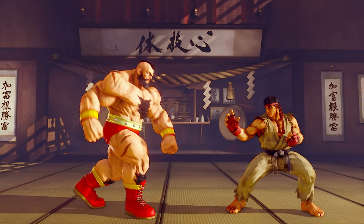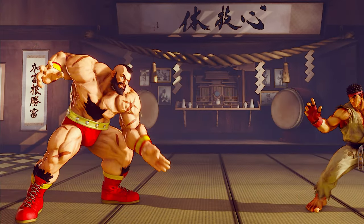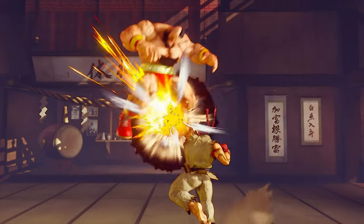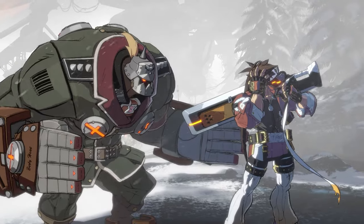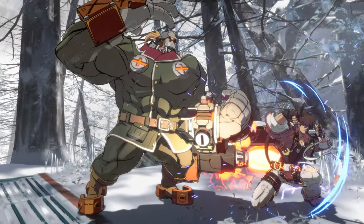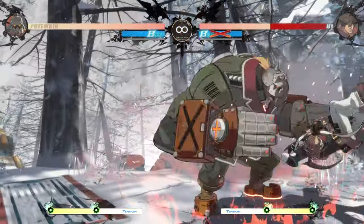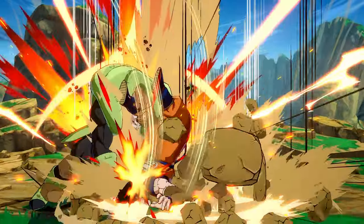Grapplers are typically slower moving and slow jumping characters with limited options to work with from long distances. However, to make up for their range and mobility shortcomings, they excel at point-blank with moves to oppressively lock down victims, then grabbing hold of their opposition to do massive damage with an array of unblockable command-grab-centric ability sets.